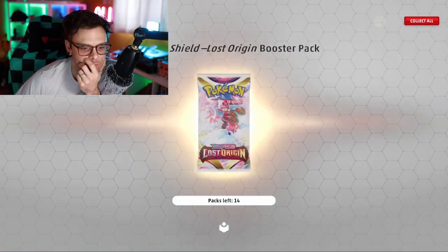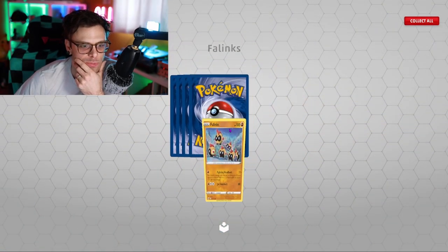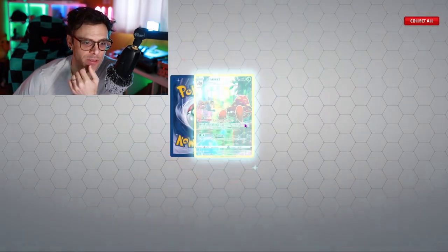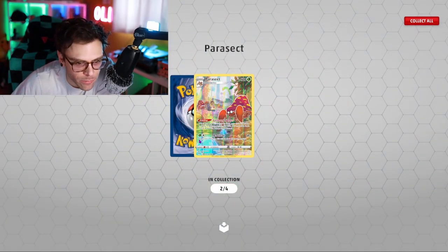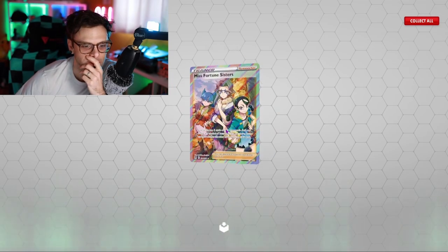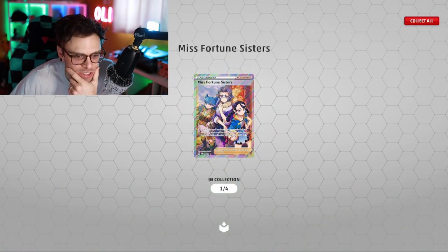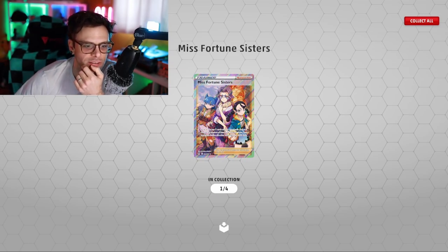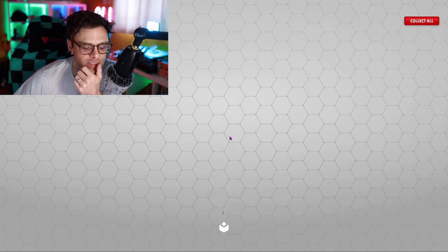Selene - yeah I have a few of those - and Incineroar, first one in my collection, very cool! 170/120 - awesome! Lost Origins - I opened these a couple days ago. Oh Parasect - a rainbow - very cool! Misfortune Sisters - I don't think I have this - very cool. Yeah, that's the first one in my deck. That artwork - that artwork is beautiful, damn.